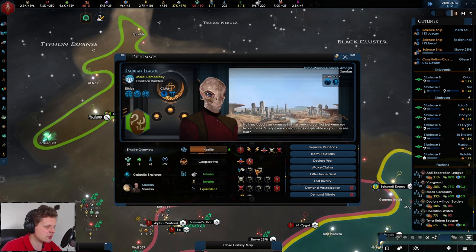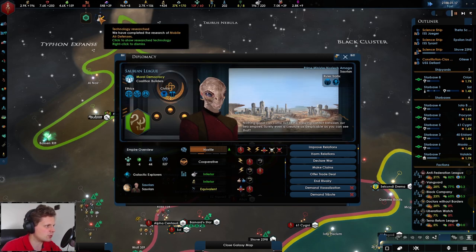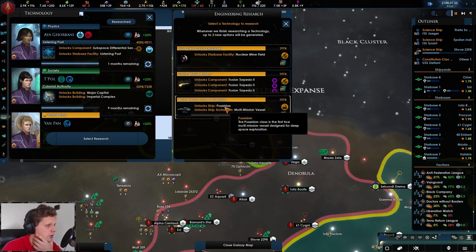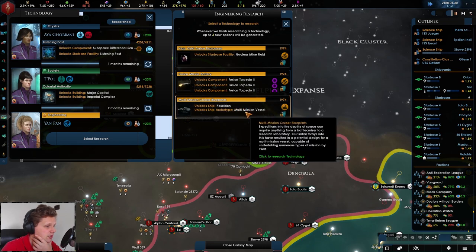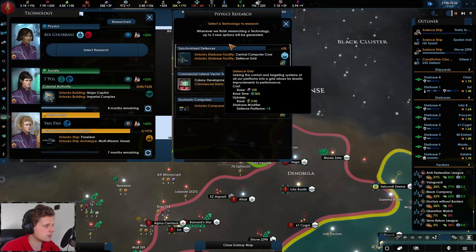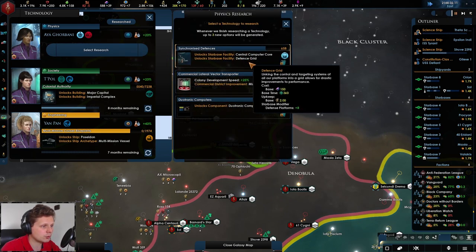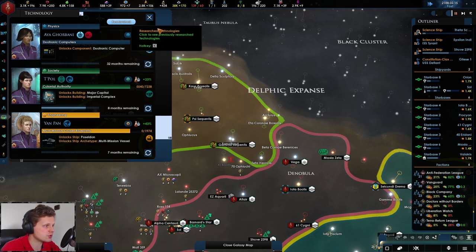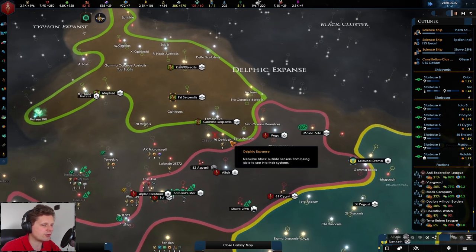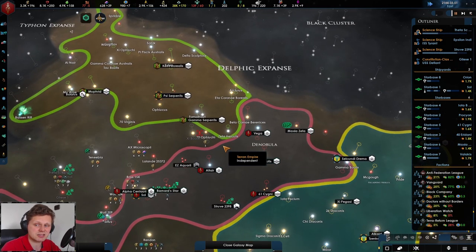The Sorens are federation allies and have a non-aggression pact with an unidentified empire — this could be the form of a coalition, which would be bad. The fighter hangars are done — oh look, the Poseidon multi-mission vessel! Cool. We'll go for new computers. We got listening posts from research, but still no FTL, which is a bit sad.